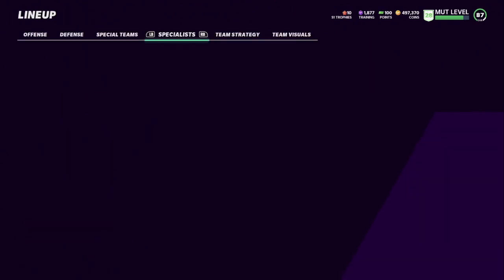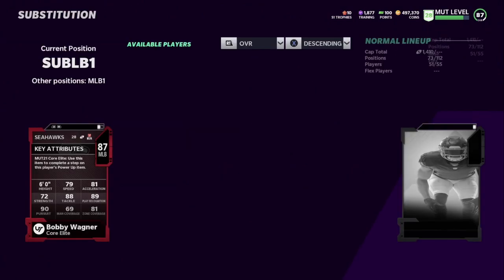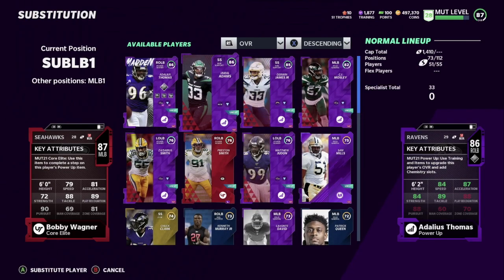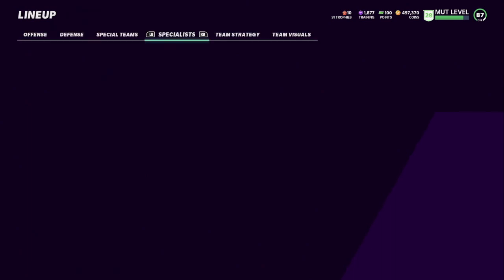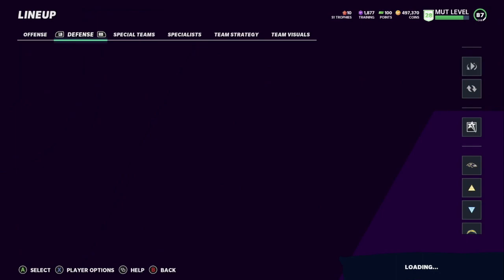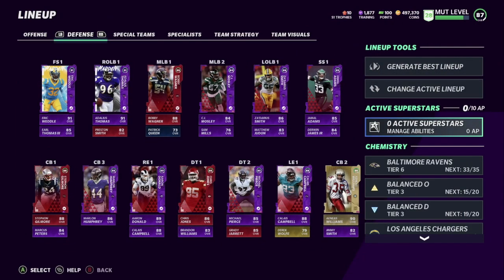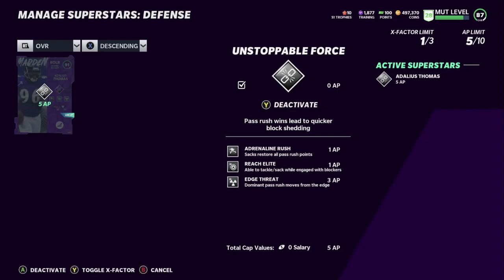Let me make that lineup change I wanted to make earlier — move him over there. He's an 84 in that position but I don't really care about that. For the sub linebacker, let me get Jamal in there since we have that extra safety. We'll put Jamal in the sub spot. But yeah guys, that's pretty much the team right now — let me know what you guys think. I must have deactivated Thomas's abilities when I moved him to rush left end, so let me reactivate those. Appreciate all of you — I'll talk to y'all real soon, keep up the support!